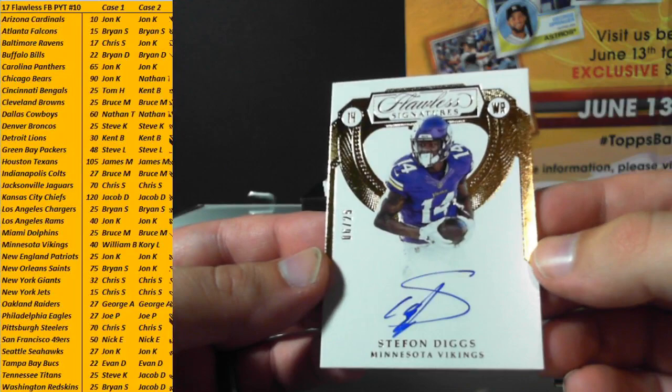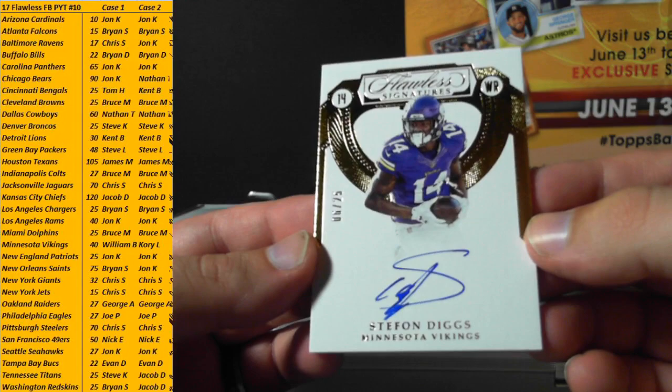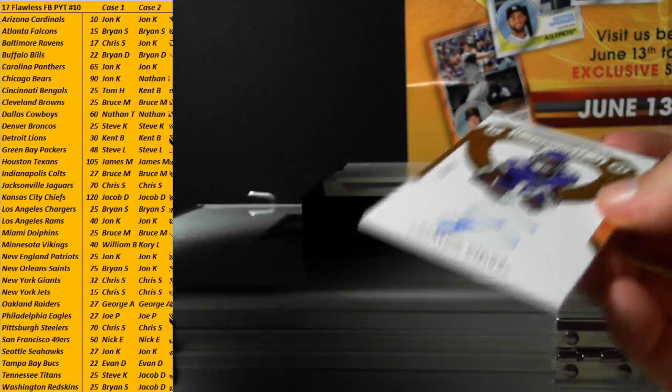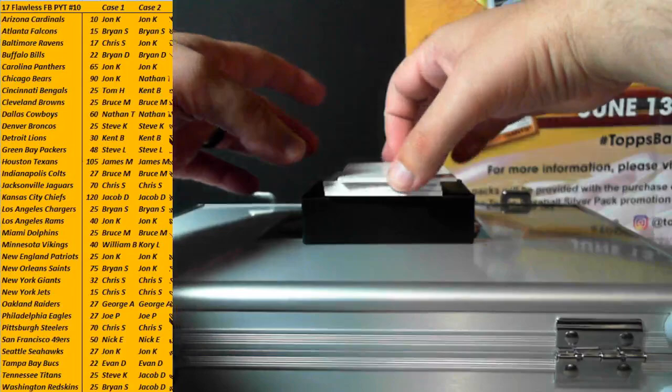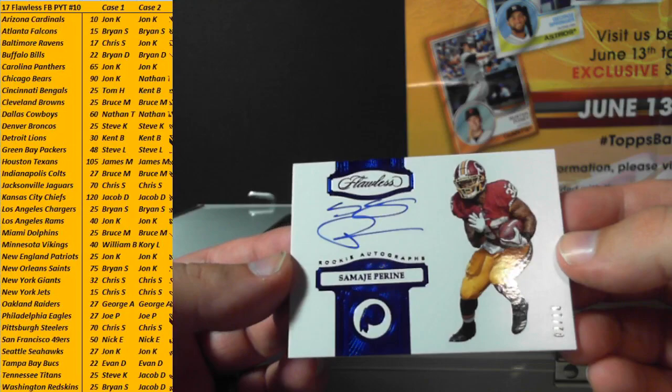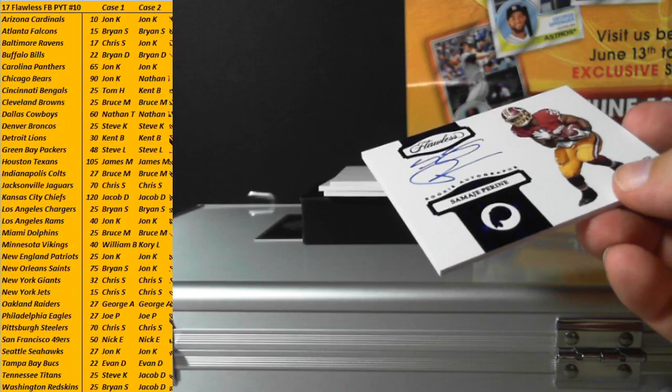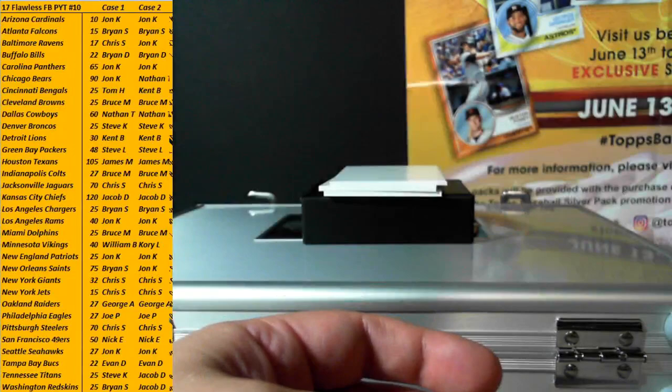Next up: for the Vikings, Stefan Diggs, 6 of 25, Flawless Signatures. Vikings are Cory — eBay buddy, first timer — getting a hit, 6 of 25 Stefan Diggs Flawless Signatures. For the Redskins, 2 of 10, Samaj Perrine sapphire rookie auto — Redskins are Jacob. Congrats, Jacob, with the Redskins in Case 2.